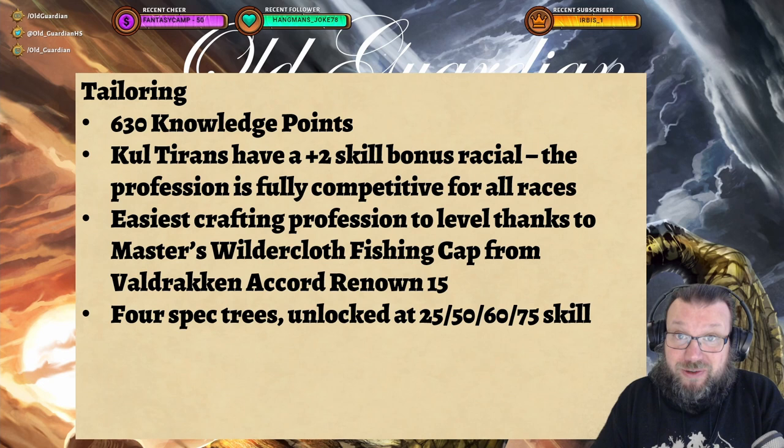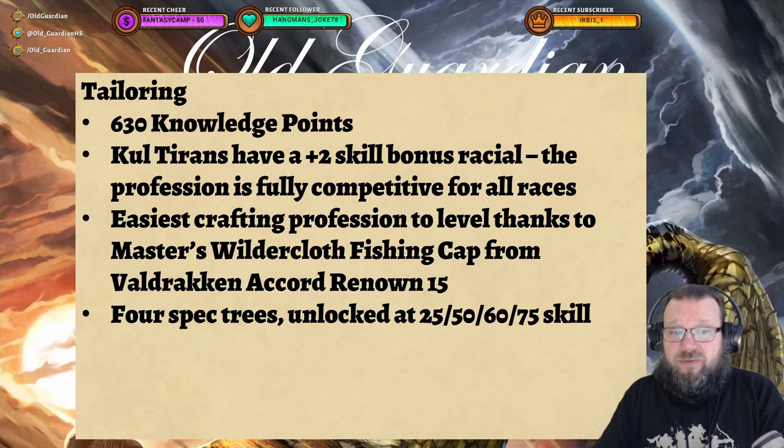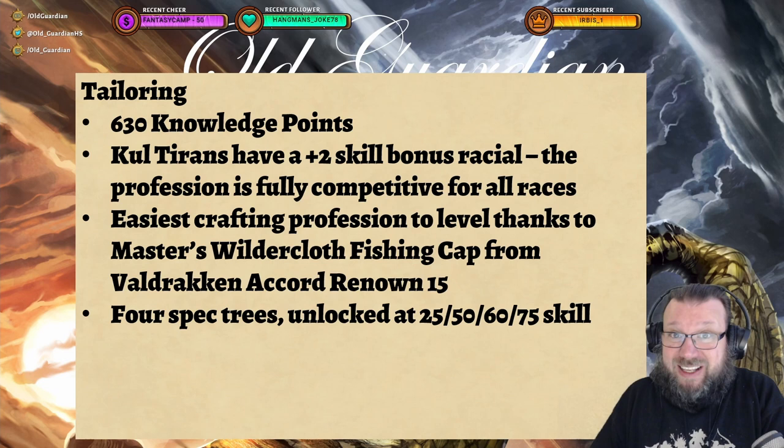Tailoring is also the easiest crafting profession to level because of the Master's Will the Cloth Fishing Camp. You gain the recipe from Wild Dragon Accord at Renown 15, and it is the only profession gear that does not require any metal. So you can craft those really cheap, all the way to like 98, and then you just craft one real item and boom, 100.